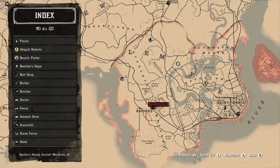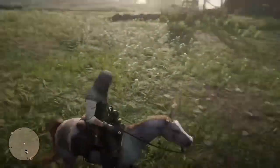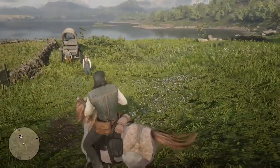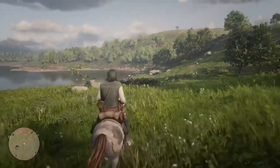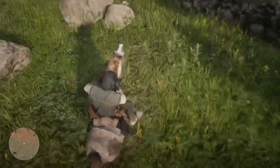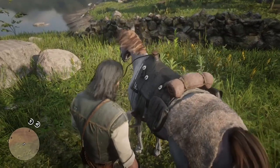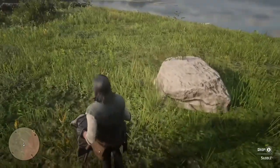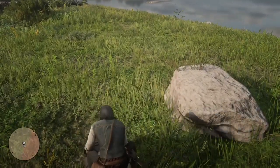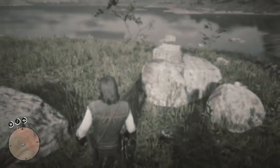The location you want to be at for this glitch is about northwest of Rhodes — there's a fence there, so you just want to go to that fence. Once you're at the fence, you want to go to two rocks that you should be able to see nearby. Get off your horse, then take your saddle off the horse and drop it on the ground between those two rocks.